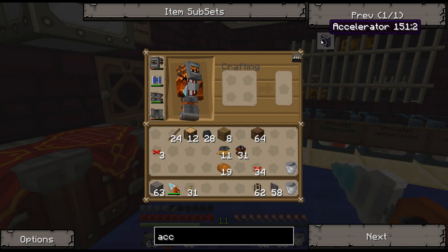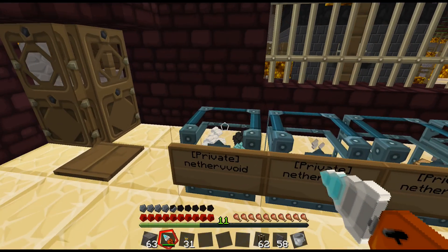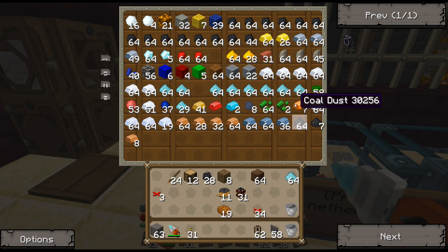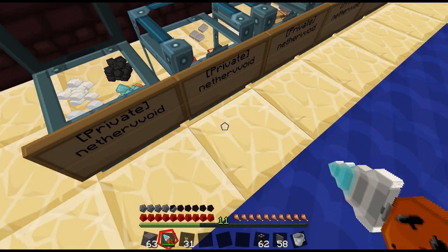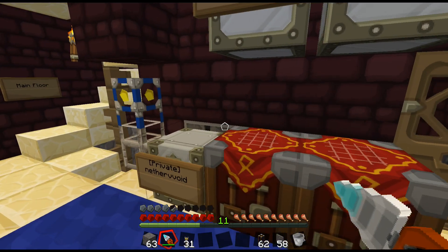The blue alloy ingot might be a little tough because I used a bunch of those for the frame motors — yeah, I'm out of that. Luckily it's just silver. These two items are so easy for me to get. The red alloy ingot is much more resource-intensive for me because I use that red power stuff so often.